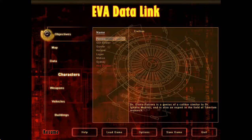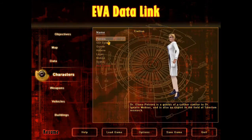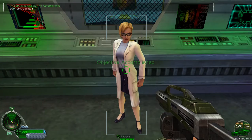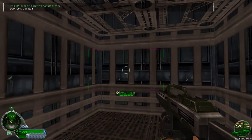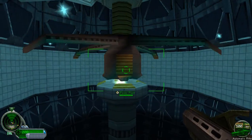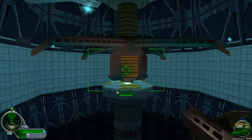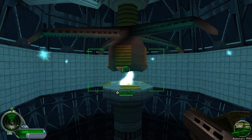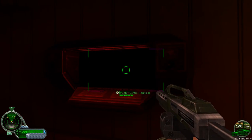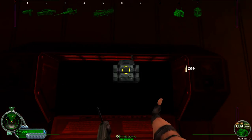My name is Elena Petrova. Dr. Elena Petrova is a genius of caliber, similar to Dr. Ignatio Mobius. Petrova, this is not my normal field of work, so I'm going to make this quick. This is the power plant. It supplies power to other buildings. Destroying a power plant will shut down other structures. Watch what happens when the power plant is disabled. Some of the affected buildings will have slower operation and production, others shut off entirely. Keep in mind, not every building requires power to function.